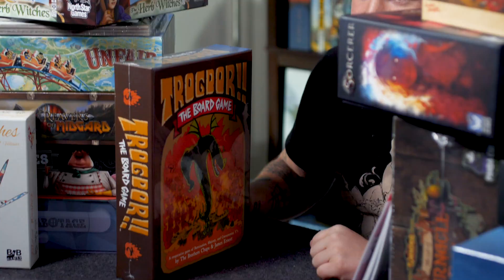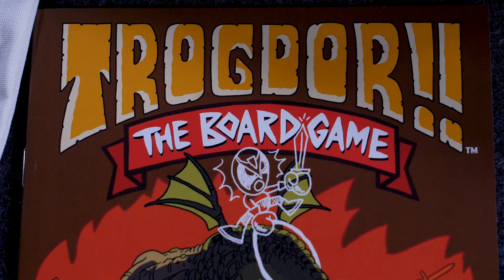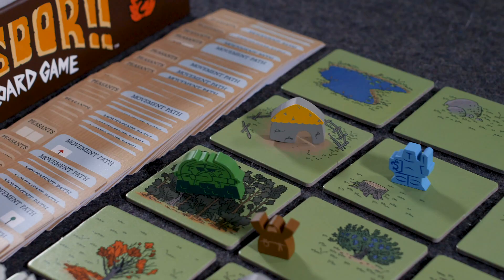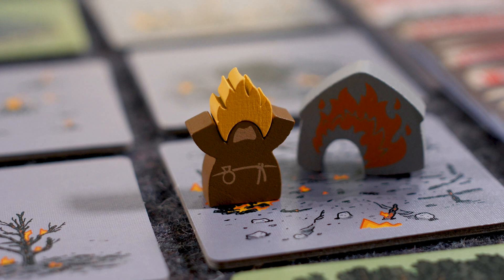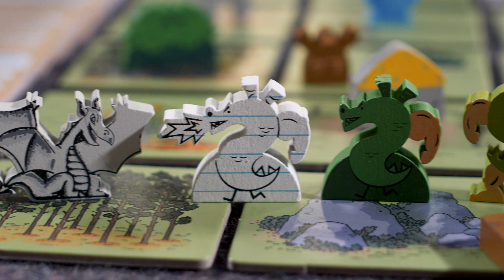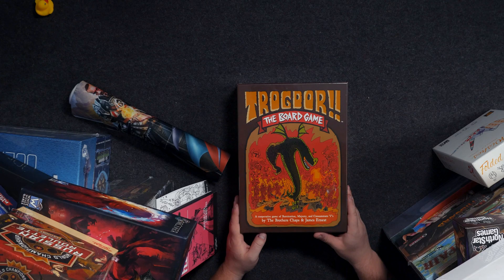Starting off is Trogdor the Board Game. This is a cooperative, semi-cooperative game where you're trying to pillage the countryside, directing Trogdor across the village and landscape, setting things on fire. It seems like a fairly lightweight, silly cooperative game. If you're a fan of Homestar Runner or Trogdor and know anything about that internet culture, this might be something you want to take a closer look at. I was excited when it came out on Kickstarter and was able to pick up a copy here at Gen Con — it looks like it'll be a little ridiculous and probably a lot of fun.